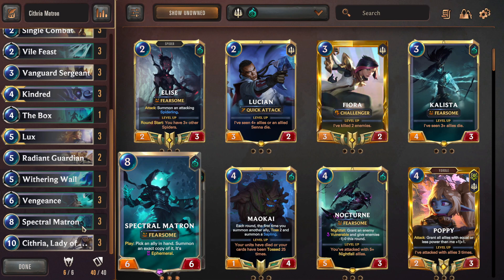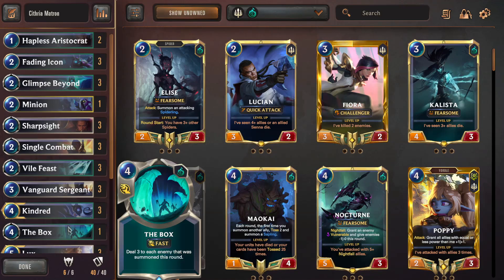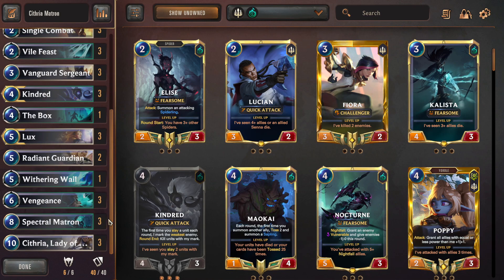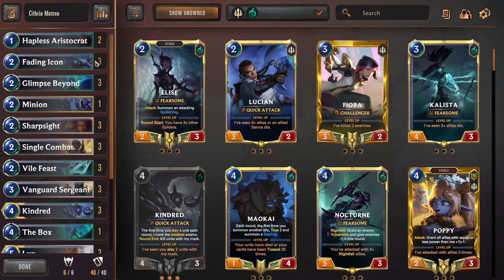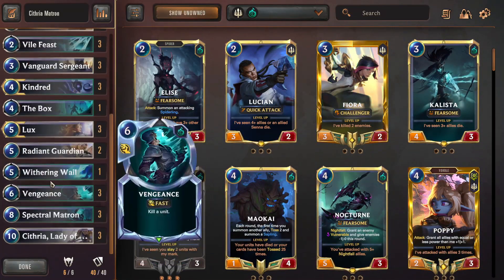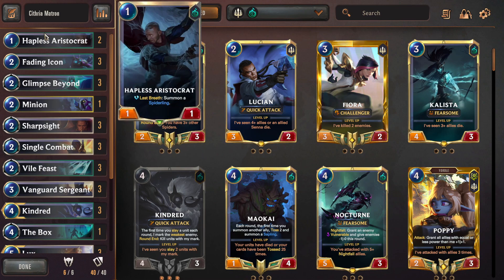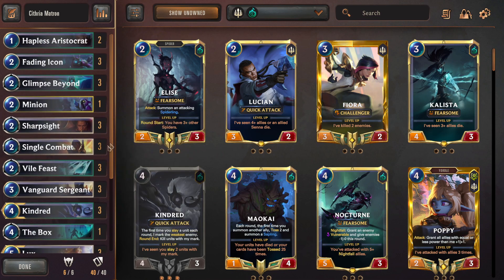You can cut one of each if you want more early and mid-game, but I like all three copies because I just want to hit the Matron-Cythria combo on turn eight. For mulligans, it depends on the matchup — just find early game stuff and stall. Against slower decks, you don't need that many early game things; maybe just one Aristocrat, and you can even keep Kindreds and Luxes. Against Darkness, maybe keep Icon too, but not Aristocrat because of Catalyzer. Anyway, it's a fun deck — let's go take it for a spin on the ladder.